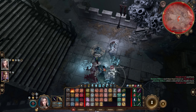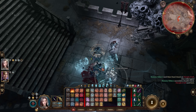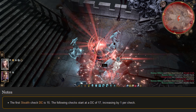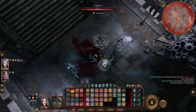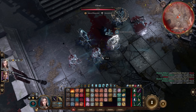Before we discuss level 8, I have to talk about my favorite spell: Greater Invisibility. With every action you take, you have to roll a stealth check to stay invisible. The first stealth DC is 15, the following is 17, and it increases by 1 per check. This spell is literally broken when you don't use Pass Without Trace. These checks are also the reason why we invested in stealth proficiencies.